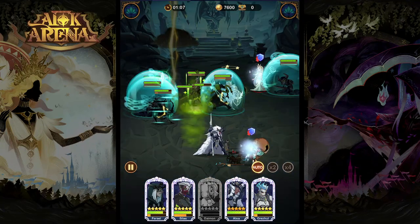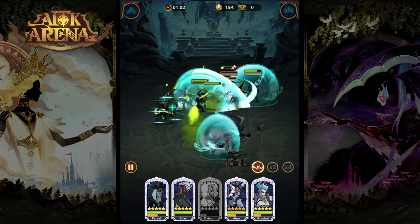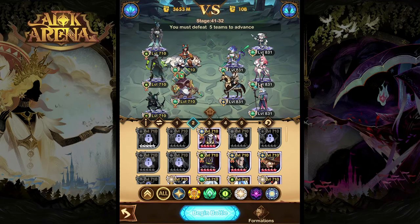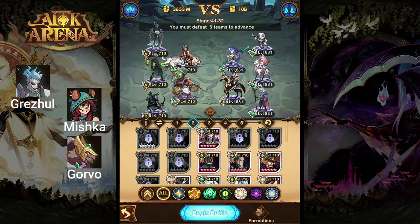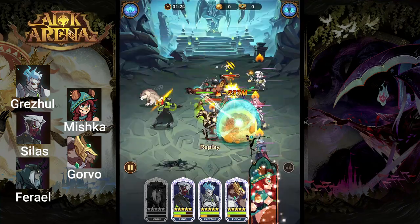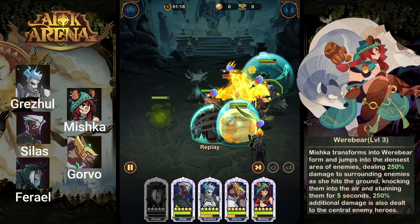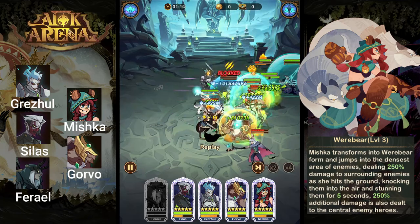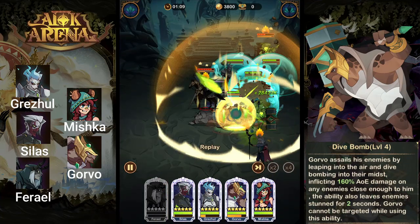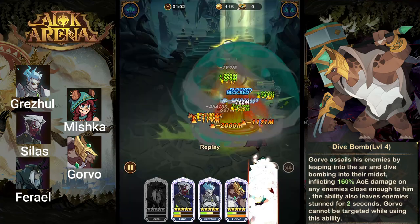However, because Ulna is a bit harder to build being that she is a celestial hero, we're going to take a look at another team that can function not quite as well, but still effectively while you're still summoning for Ulna. The team for this example is going to be Mishka, Gorvo, Grizul, Silas, and Pharrell. Grizul is going to start in the back row to avoid the early damage in battle. Mishka can tank some early damage, but also her ultimate is an incredibly strong AoE CC ability. Gorvo is there to invade the enemy side of the battlefield and steal attention off of Mishka and Grizul as quickly as possible.